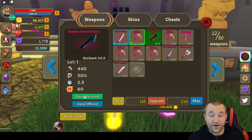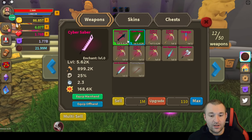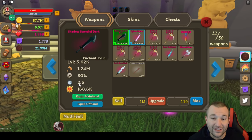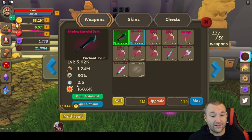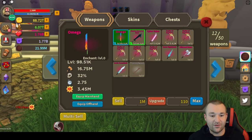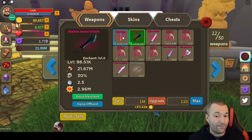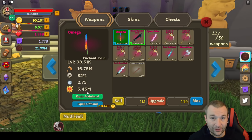Let's do a swing. I'm putting on the Shadow Sword of Dark with the Cyber Saber — both at the exact same level, 5,062. The experience output on the Cyber Saber from the last event is the same as the Shadow Sword of Dark, and actually the Shadow Sword edges it out because of its 2.5 swing speed — more swings per minute means more experience in the long run. This is already better than last event's permanent weapon. Now let's put the Omega in the offhand at equivalent level. The Omega gives 3.45 million experience versus 2.96 million — it's faster and has more experience gain, as you'd expect from the best Easter Pass weapon.